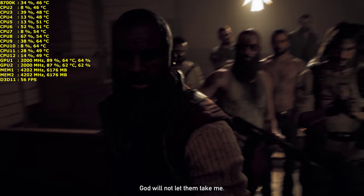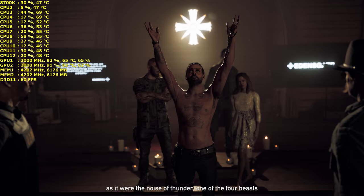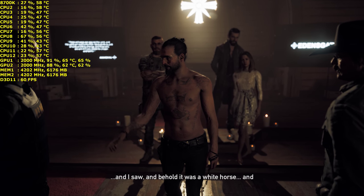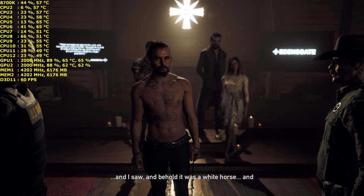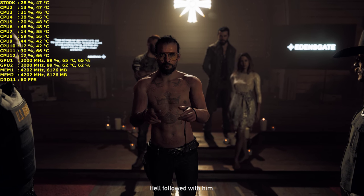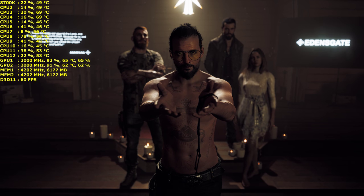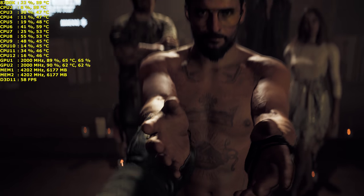He's already prophesying. We're not going to be getting him out of here. He says 'God will not let them take me.' He's out of his mind. Let's cuff this guy and get him out of here — somehow I don't think that's going to happen. This is going to go really wrong. Sometimes the best thing to do is walk away. I guess this is the start.